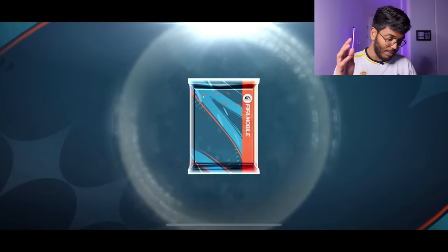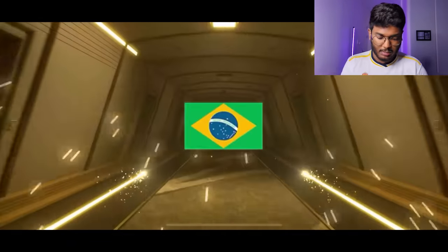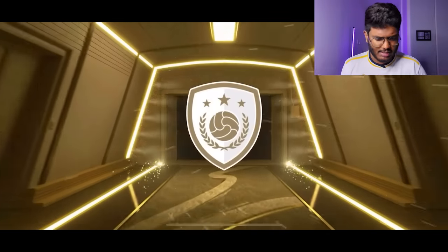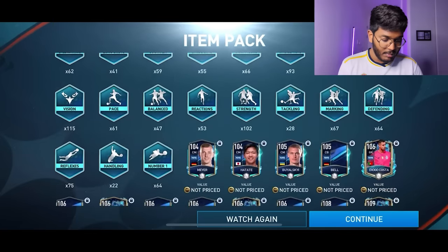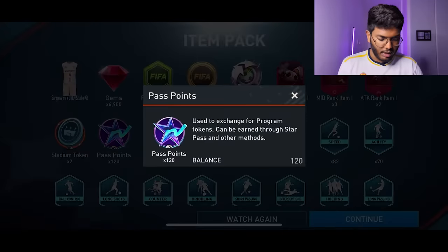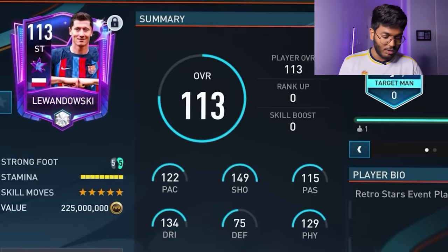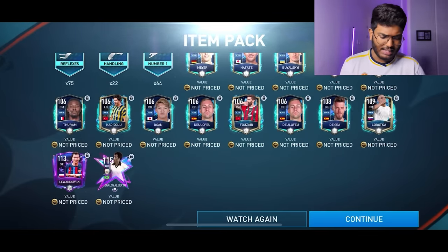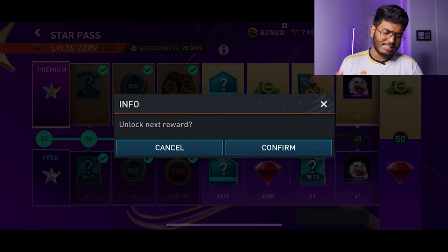I also bought the Star Pass, so we're going to claim it up to level 36. A player is walking out — that's Carlos Alberto, a 115 rated right back card. Nice card for the team. We've also got pass points to exchange, people points, coins, gems, and a Robert Lewandowski Gold Key — I don't think he'll sell in the market but let's try. Carlos Alberto is going straight into our team.